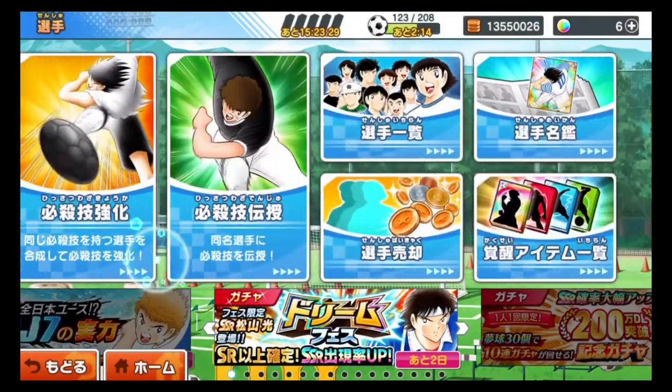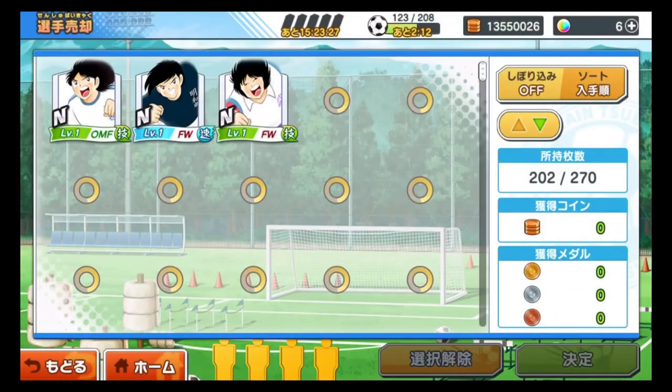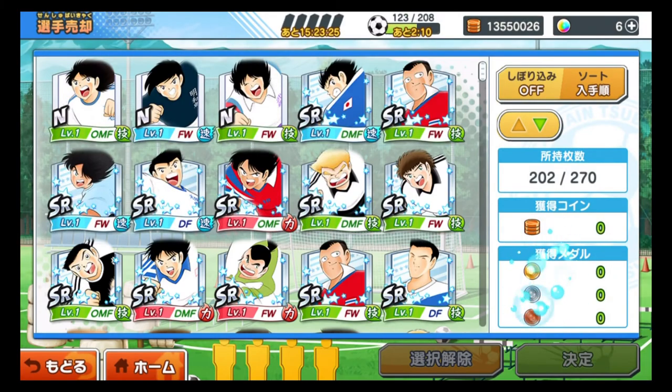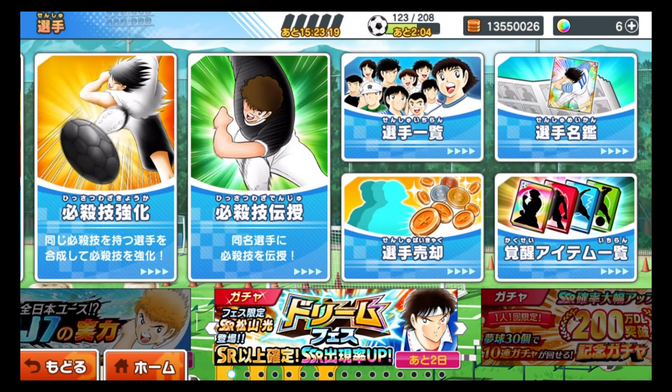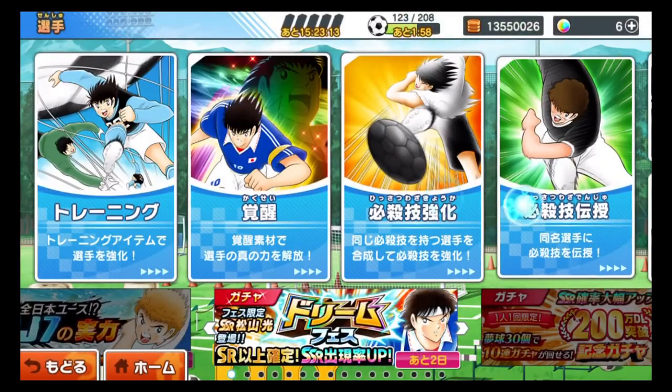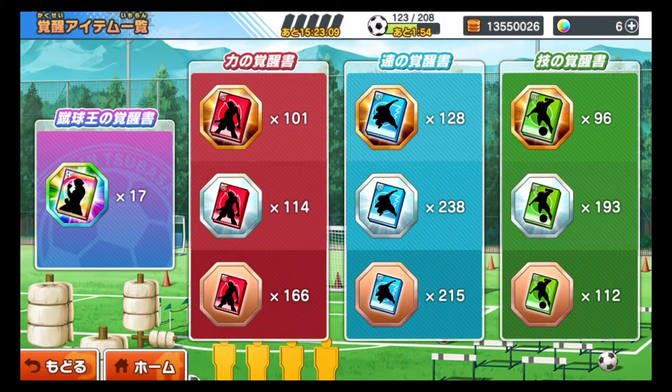The other banners in the player section are: a list of all the characters you have (where you can also sell characters to receive gold, silver, and bronze medals to use at the shop), a complete list of all characters in the entire game, and a screen showing the evolving items you currently have.